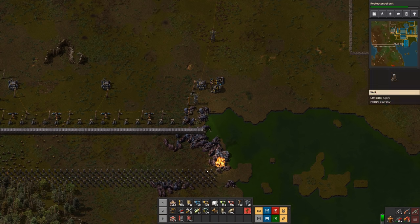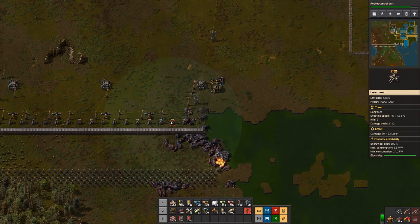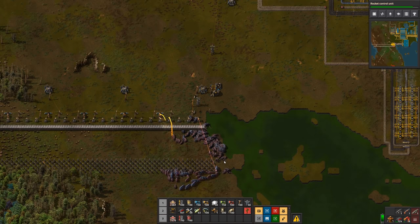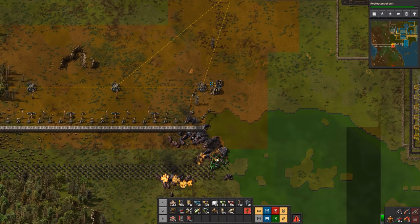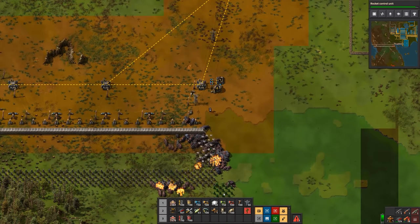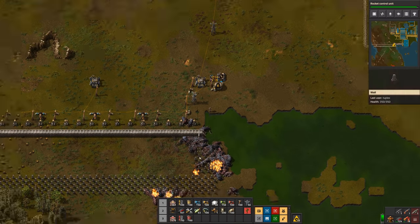I had to remove the dragon's teeth — originally I had these extending all the way over to the water, but the biters were continually attacking them down here where they were out of range of the turrets, damaging them continuously, and bots were coming out but they were never dying. So I just removed them. Actually, maybe I could extend them a bit towards the wall — yeah, let's just do that.